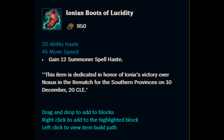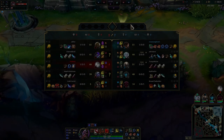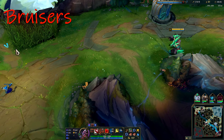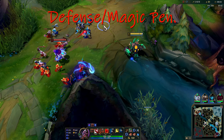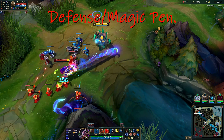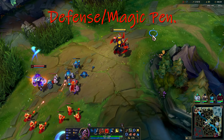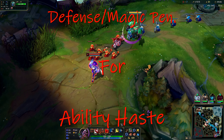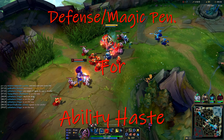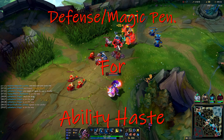The first set of offensive boots are the Ionian Boots of Lucidity. These grant 20 ability haste, which is roughly 17% cooldown reduction, 45 movement speed, and a passive to gain 12 summoner spell haste, which is somewhere around 10% cooldown reduction for your summoner spells. The purpose of these boots is for bruisers, mages, supports, and assassins to sacrifice defensive capabilities in order to cast their abilities more often with the 20 ability haste. For 950 gold, getting movement speed and 17% cooldown reduction right out of the gate is actually very powerful.